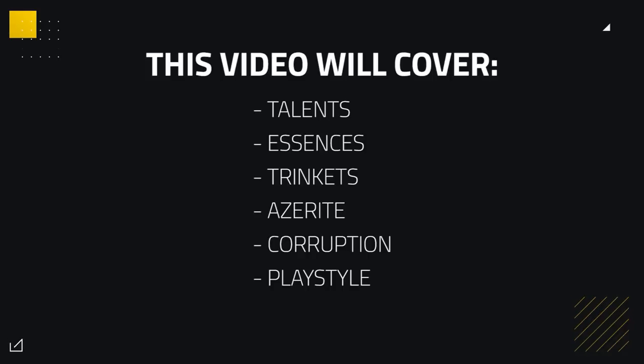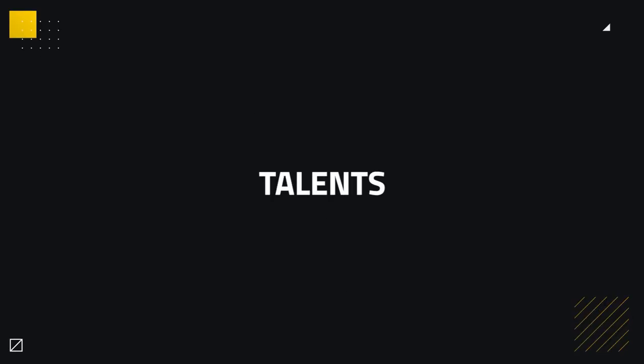In this guide, we're going to be including an update on talents, essences, azerite choices, trinkets and the new corruption mechanic, finishing it off by covering your rotation and playstyle inside of Arena. Let's get straight into it then. Starting off as always with the talent section. What we do is start off with a good baseline and then cover any adaptations you'll want to make depending on matchup and compositions.